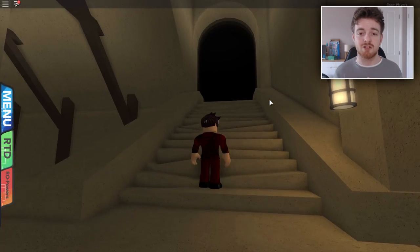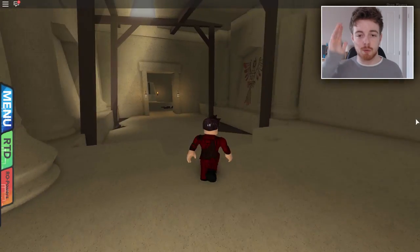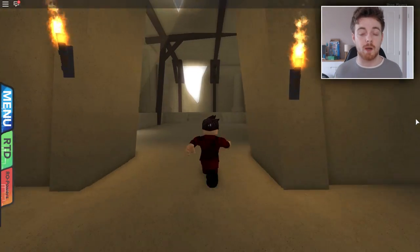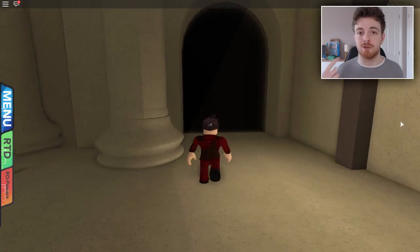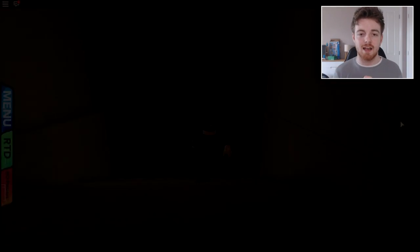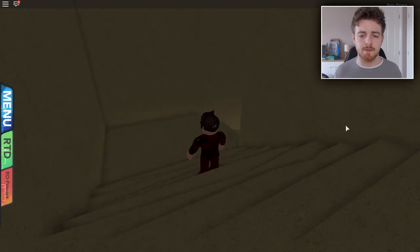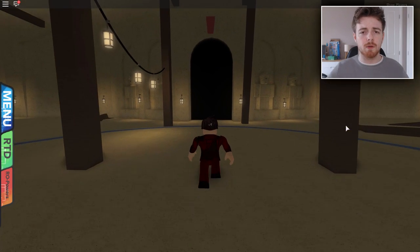Now once we're in here, we just want to head all the way down and turn left. You will see a lot of this hallway, so be prepared to keep on backtracking because there's so much walking forward and backwards. Go down these stairs, turn right, and then we will be in a different room.